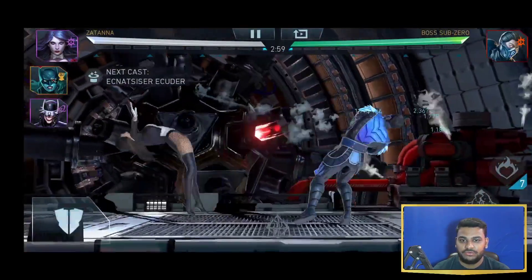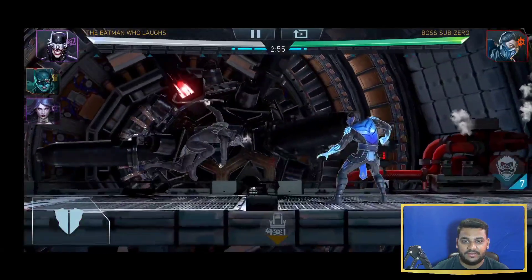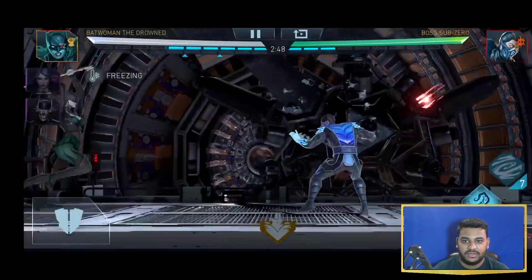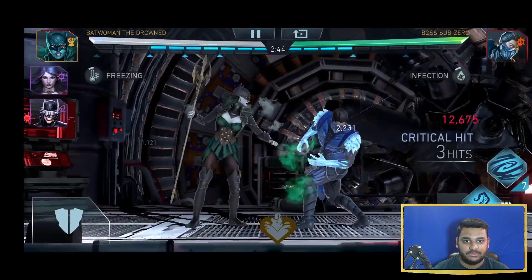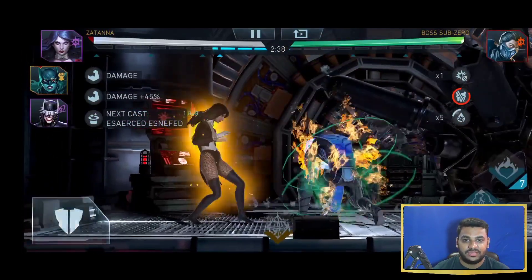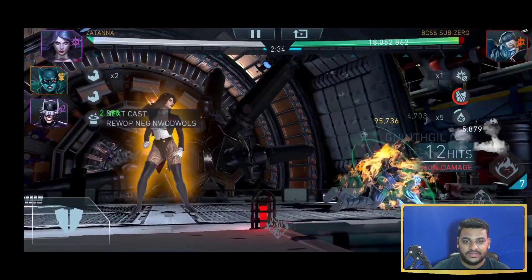I have Batman the Drowned and Batman Who Laughs. Batman Who Laughs is having a level 4 Nora's Snow Globe, and level 1 Nora's Snow Globe is on Zatanna. Batman the Drowned is having Crown of Conduct. The fire is on, so you need to have fire in order to reverse the freezing effect on your characters.